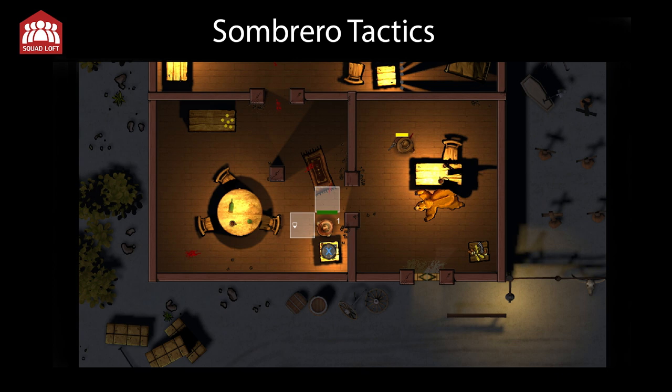At the same time, we added more assets to increase the level of detail, like the graveyard on the right, bushes on the left, or the stuff lying around outside the building. Adding assets is a process that is not finished, but we are heading in the right direction, I think.